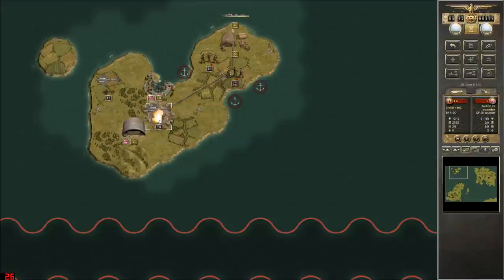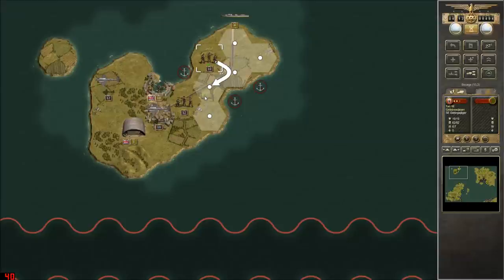We'll hit that artillery again — there we go, that made up for it. I don't necessarily think attacking those supplies is the best course of action; we might as well go straight for the objective. We'll move down and finish off the artillery — perfect! These guys can finish off the supplies and then shift away. That should be good for that island.